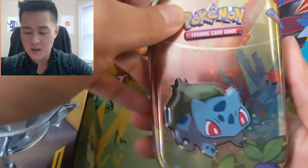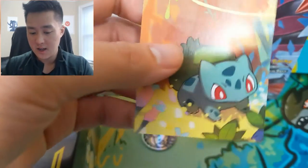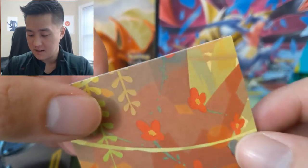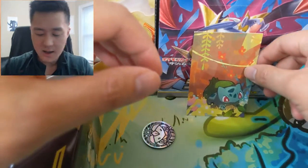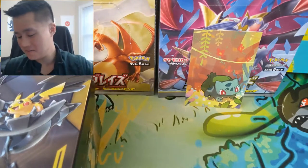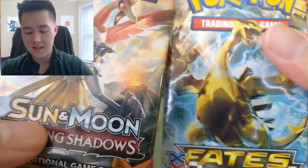All right guys, as usual we're going to start with the mini tin, just because I feel like we're less lucky on those ones. However, I do again like that they have Burning Shadows. And oh man, this one — the more we open these, the worse condition they get in. And as always, our metal Pokemon coin — not to be confused with a metallic coin — and two packs of Fates Collide, and of course that beautiful Burning Shadows, more chances to get that Charizard.